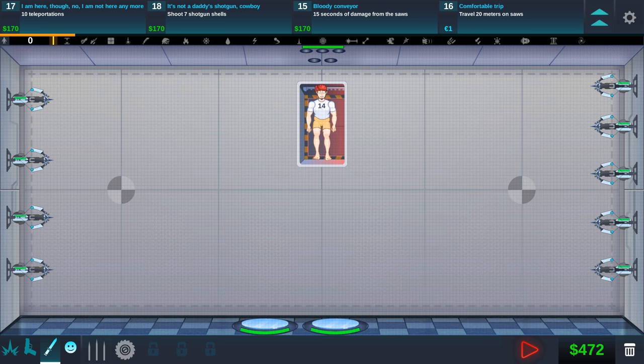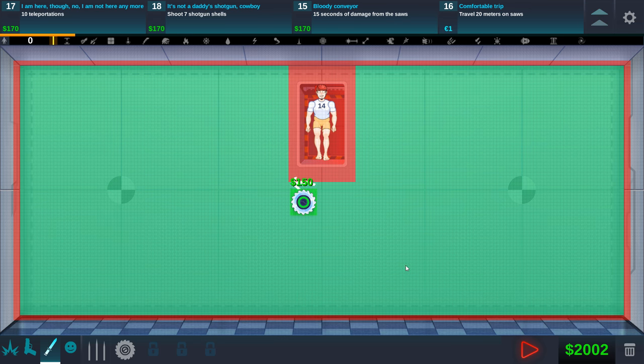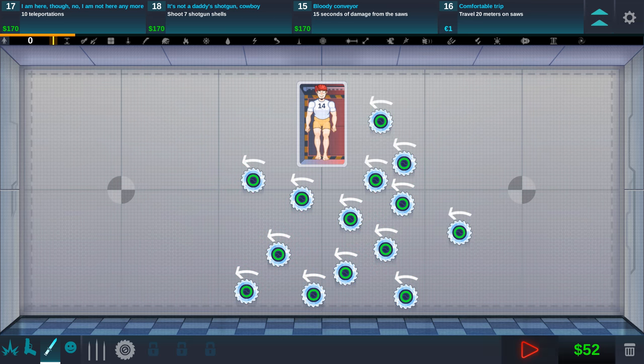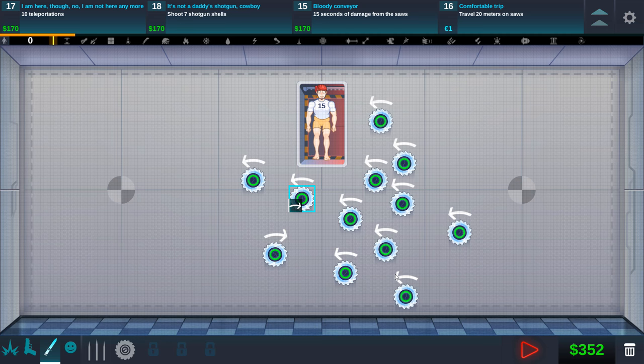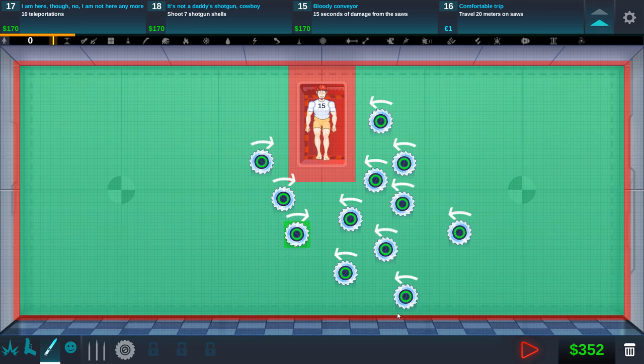Now we have saws — I didn't even notice this. We're going to delete everything because we need to do ten teleportation, shoot seven shotgun shells, and fifteen seconds of damage from the saws. We can put these anywhere we want, so we're just gonna have like saw Plinko here. I wonder if I can actually rotate this. We're just gonna go all saws right now — that's a fun-filled family time! Fifteen seconds of damage from the saw — I need more time than that. I think I need to put some bouncers at the bottom. You can rotate these to turn the direction you want, so if we can make like a little saw triangle and get him stuck in it, he might bounce around. Like a little blender type style.